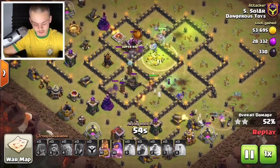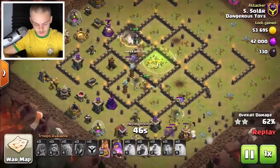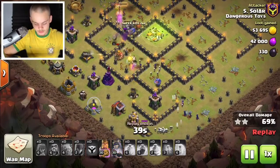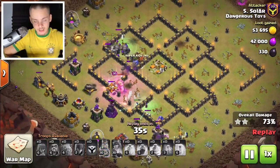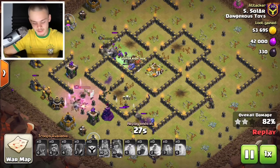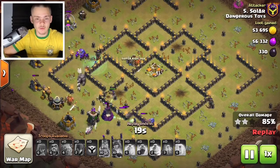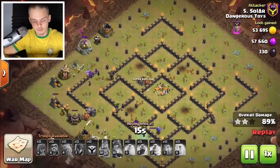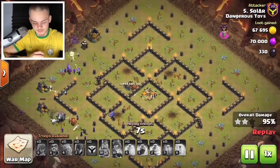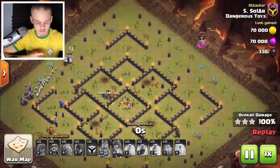We still have our king and queen abilities not yet used, and a strong flank going near the bottom. The witches are just slowly going through and racking this base. If you see a base and you're just tired and don't want to think, this is the attack strategy to use — it's just a broken strategy at Town Hall 9. At Town Hall 10, however, with multi-infernos and siege machines there are slight modifications needed. I'll probably make a video on the Town Hall 10 version.